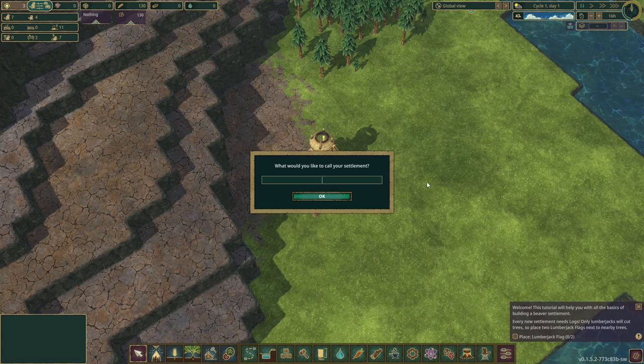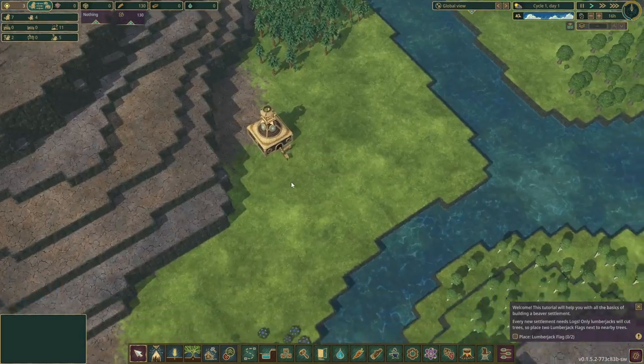How do we call our city? Xenovia. That already exists. Well, I guess then it's Seraph. There we go.